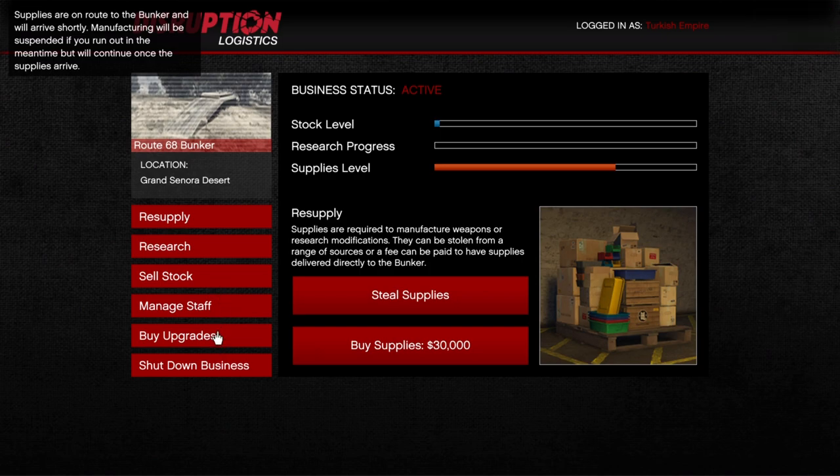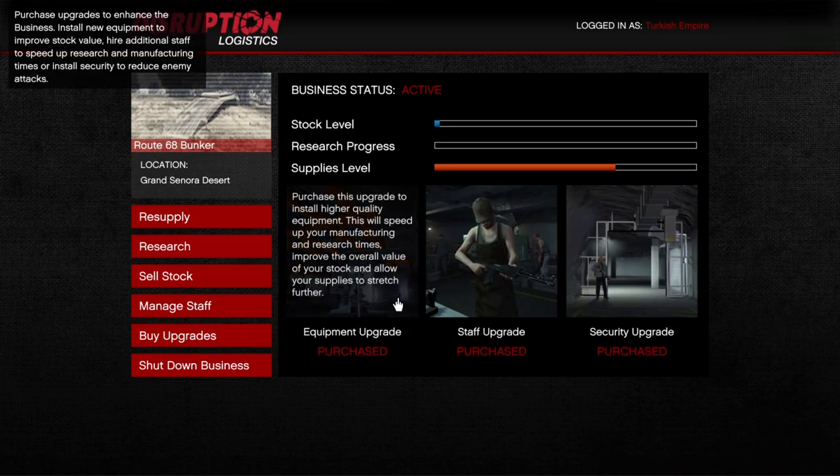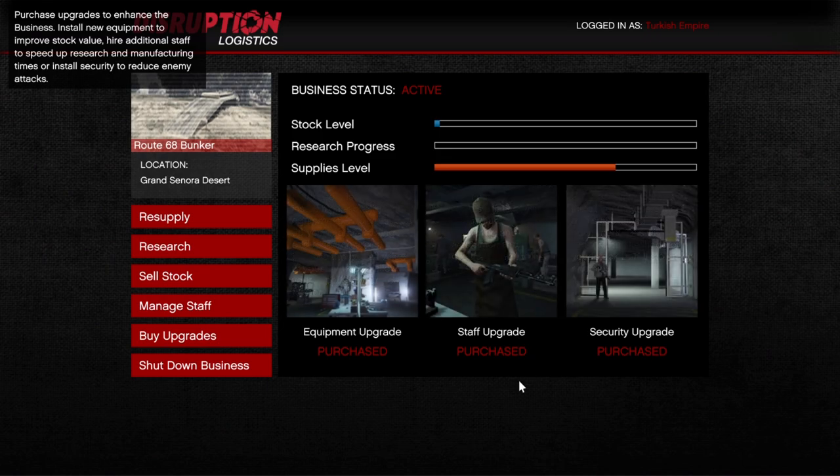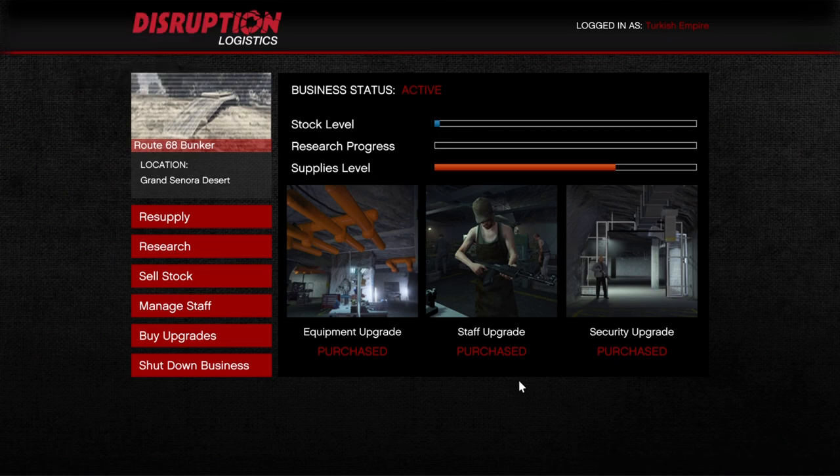The last thing to discuss is upgrades. Just like with other businesses in GTA, the equipment upgrade and the staff upgrade speed up production and increase the amount of stock you get from the same supplies, meaning more profit. Try to get them as fast as possible. The security upgrade, in my opinion, is not really necessary with the bunker.